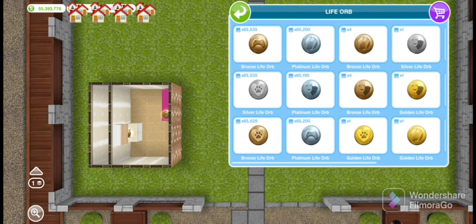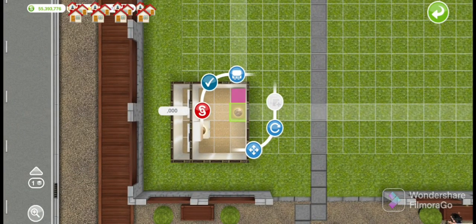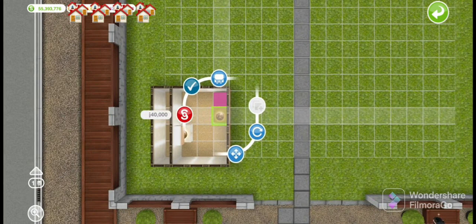I've read some comments or a post suggesting that when you try selling an item it won't sell. Currently I have 55,393,776 simoleons. Let's see if selling a life orb goes up and whether it affects the bronze life orb count. Each should sell for 40,000. Let's watch the last digits — specifically the 776 at the end — to see if it changes.